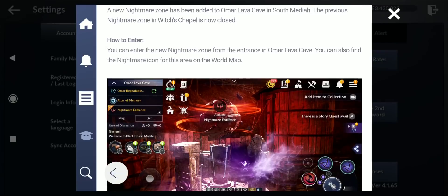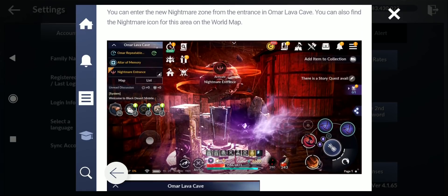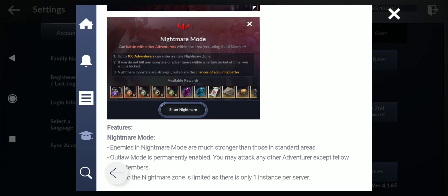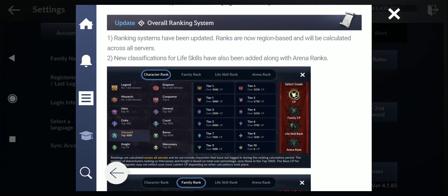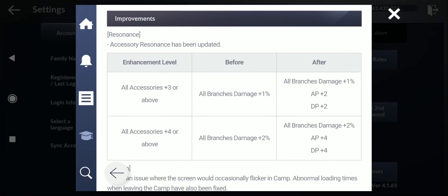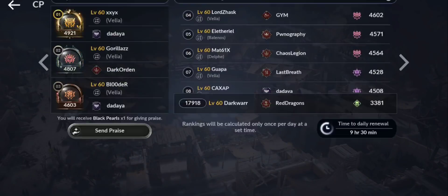This is definitely not a big update. The new nightmare is at Omar Lava Cave — you don't necessarily need to have the recommended CP to enter. They also added a new ranking system, so let me go check it.